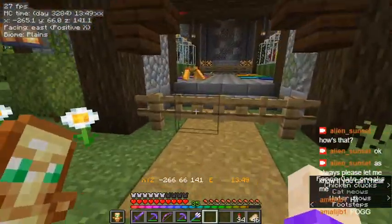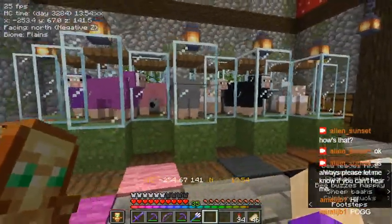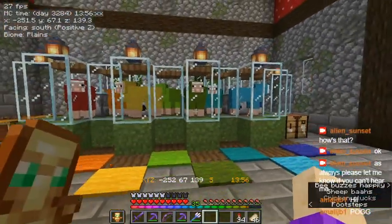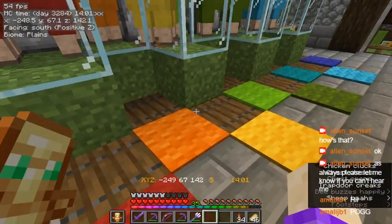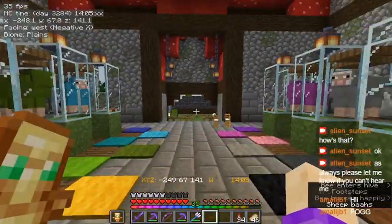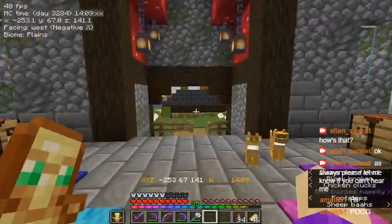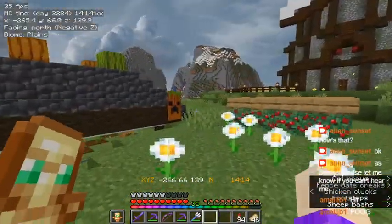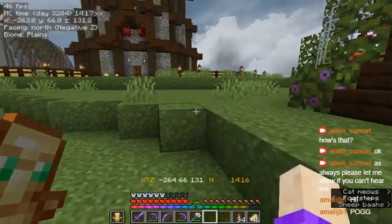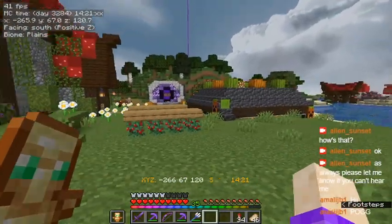Over here is the sheep barn, because this is like one of the first things I build in every world - a sheep barn. So we have plenty of multicolored wool. It's kind of turned off right now. You see all the sheep still have their wool, except for the white and gray and brown, because those are colors that shepherds and weavers take in the village, so those keep going so we have stuff to trade with them.